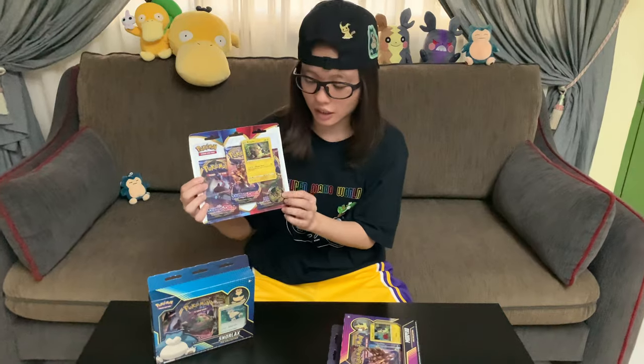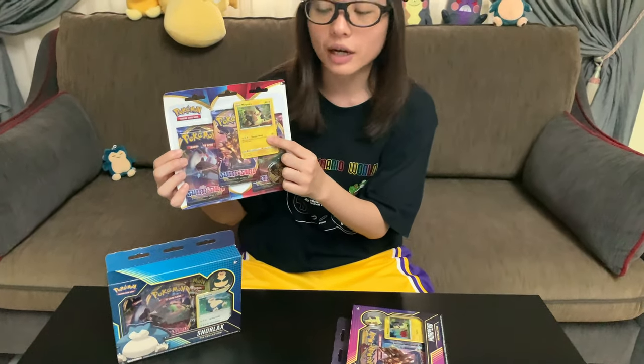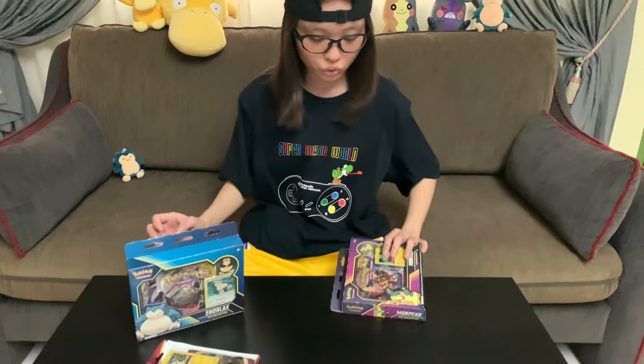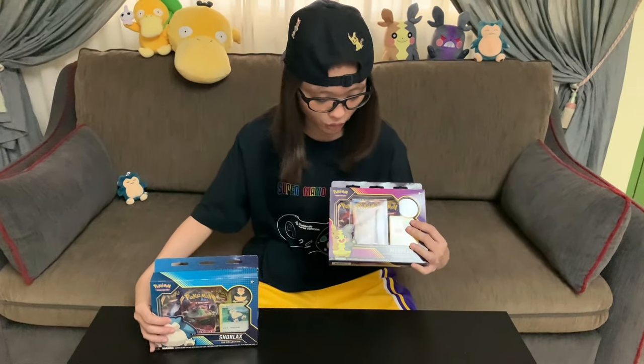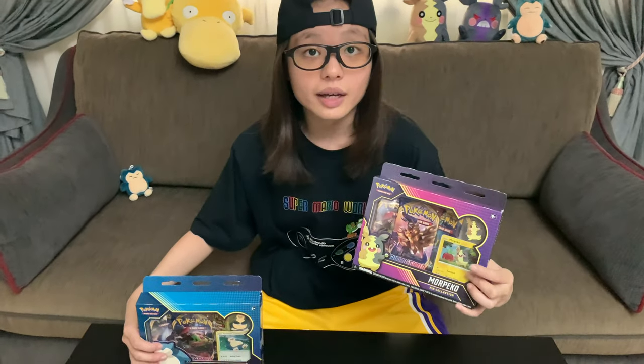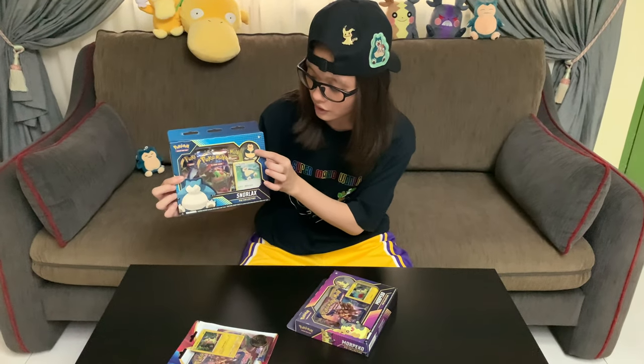Right here we've got the Sword and Shield 3-pack that comes with a coin, as well as a special Morpeco promo card. Besides that, we've got two pin collections that I'm really excited to unbox. I love it when TCG products come with special pins, because I love to pin them on my hat and swap them out. This right here is the Morpeco one with Morpeco pin and a special Morpeco promo card, as well as this awesome looking Snorlax one with a Snorlax pin and another Snorlax promo card.